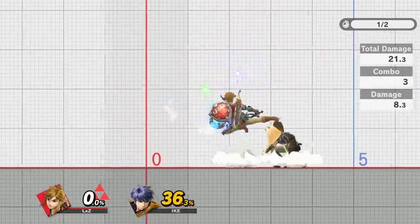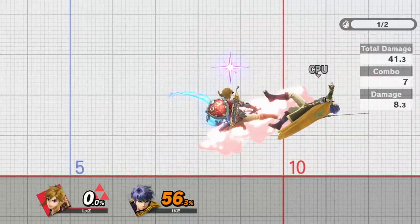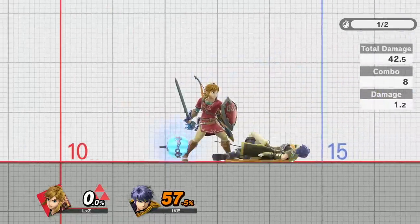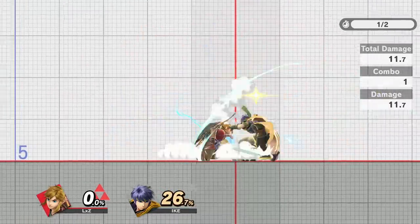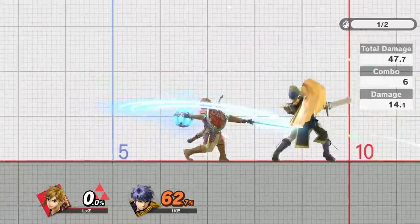You can keep going for Nair Trains until the opponent reaches tumble percents, which means they'll be able to DI and tech. At this point, if they miss the tech, you can lock them with a bomb and punish accordingly. Otherwise, you can stop the Nair Train early and go for another punish.